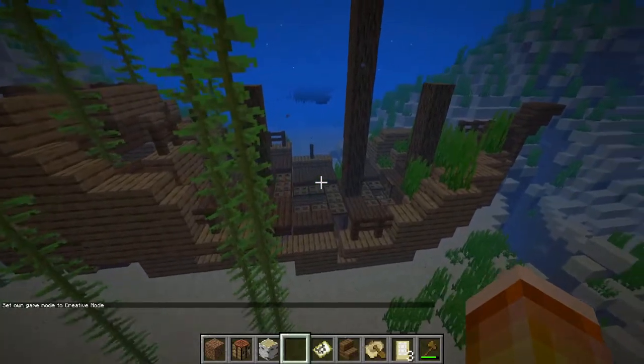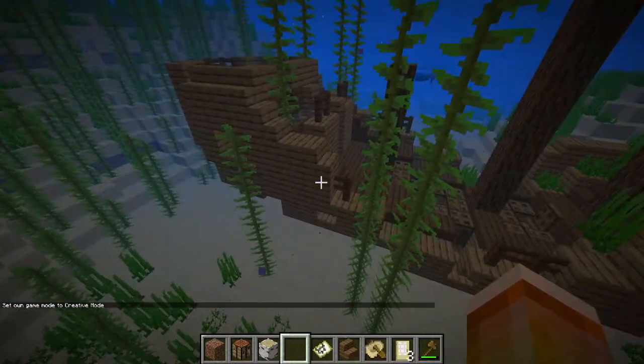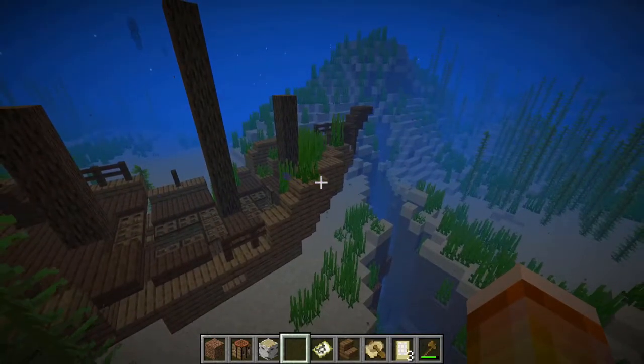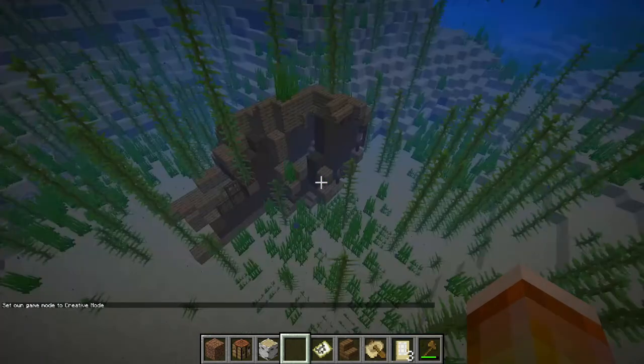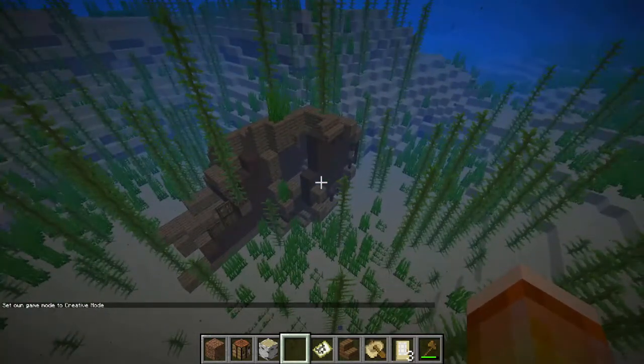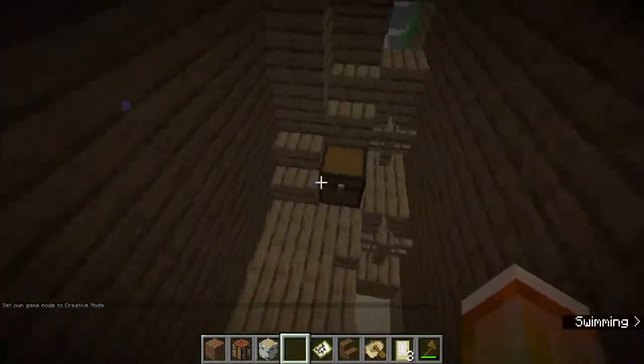Anyway, let's get back to shipwrecks. Remember, there's the front half and the back half — the back half has iron and your buried treasure map, the front half has your food chest. But you don't always get a full shipwreck. In this case this is just the back half of a shipwreck — we know because it's a lot wider than the front — so this just has the iron chest in it.